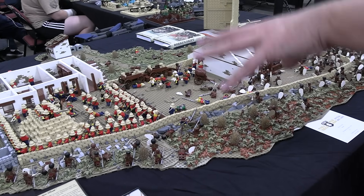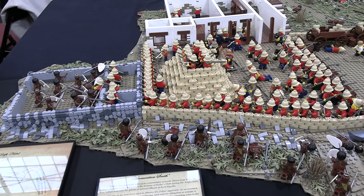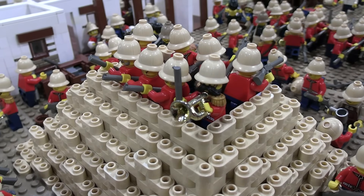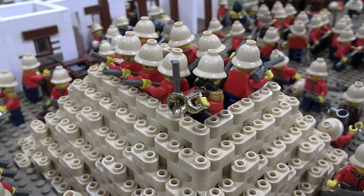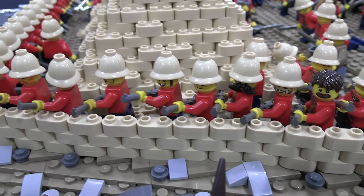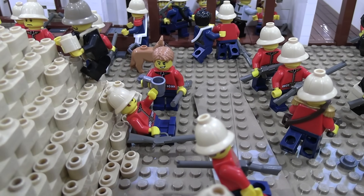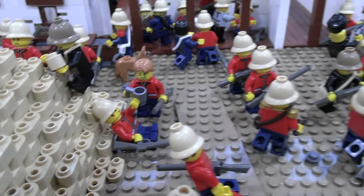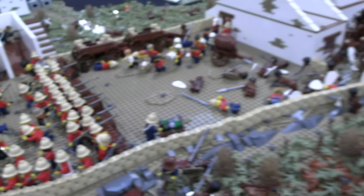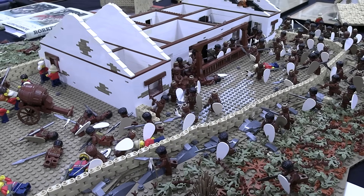One of the highlights is all the minifigures depicting both sides. I have all 156 British defenders represented, with uniforms as accurate as I could get using stock LEGO. I have some Civil War uniforms standing in for artillery, some old firefighter uniforms for commissariat officers, and some variation in the NNC guys. My last count was 161 Zulus, so around 317 total on the whole build.